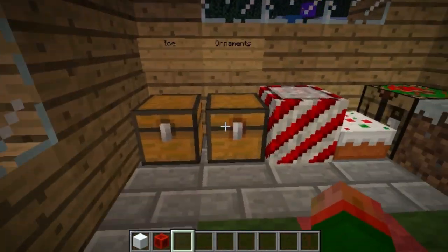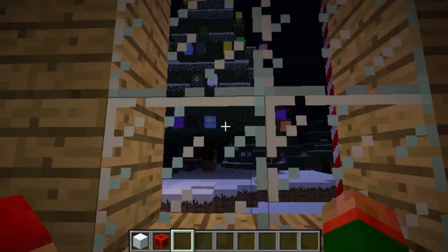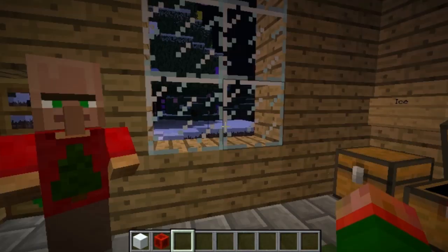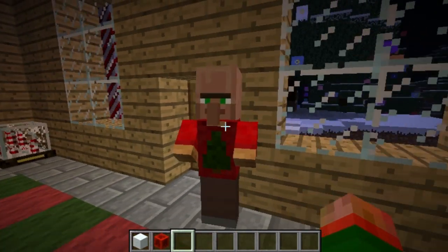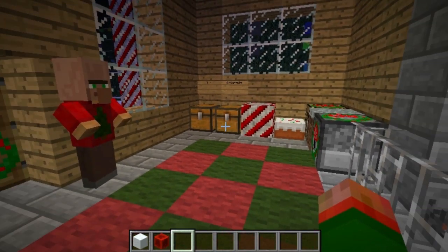The next thing I'm going to show you are ornaments. Ornaments are crafted with a golden hook, which isn't in yet. Right now the only way to get them is to take them off of Christmas trees, and then using glass you can get a glass ornament. Then you put that into a crafting table with a dye and you'll get different colored ornaments. I have some here in my house, and villagers — just like Jerry McNubinson here — will decorate their villages with ornaments as well.